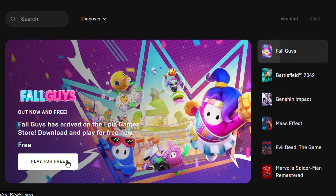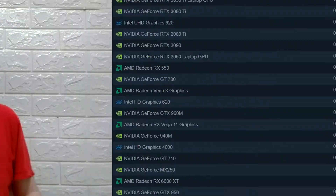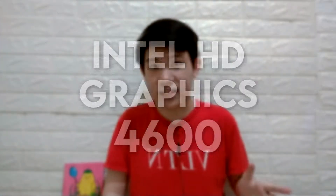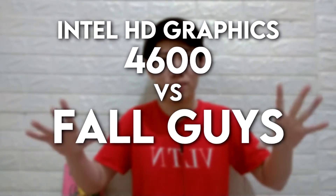The somewhat still popular game Fall Guys is now free to play on the Epic Game Store, and it looks like a ton of fun — but can I run it on my old PC? Welcome to Textplay, everyone. Today I will once again test out one of the most popular iGPUs out there: the Intel HD Graphics 4600. In this video, you'll learn how well this old but still good iGPU runs the awesome game Fall Guys. The full specifications of the test PC are right below the like button. Anyway, let's Fall Guys!